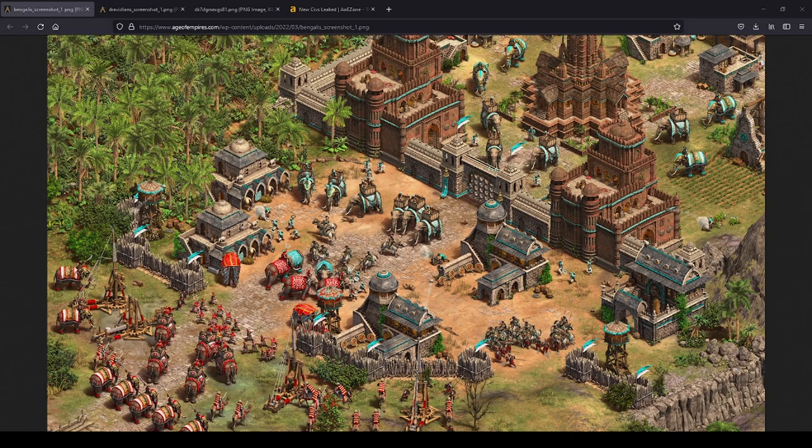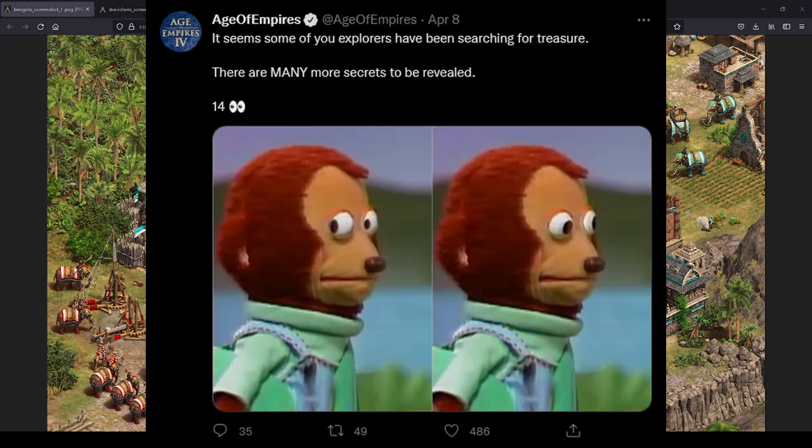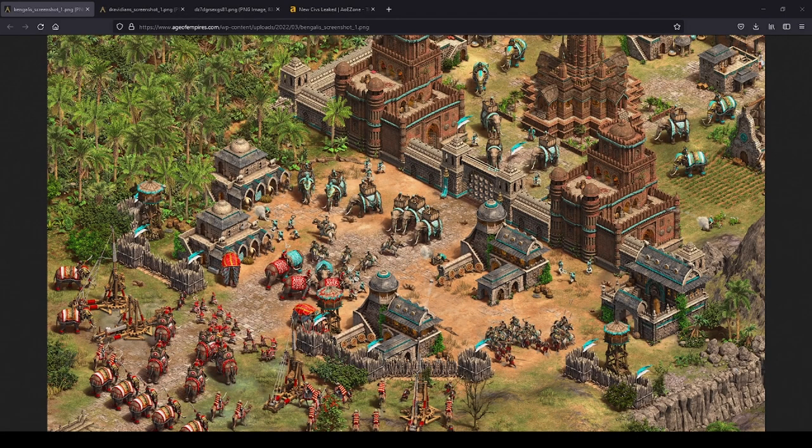Next, a new DLC screenshot. Coinciding with Steam's sale of the game, we received a number of fragments of a screenshot taken from the new DLC. Those fragments have been assembled, we also had a cryptic tweet from the AoE Twitter account, and the developers have even released a high-resolution image putting them all together. This is something of a battle scene that looks like it's in the scenario editor.